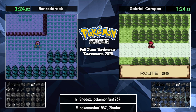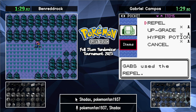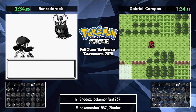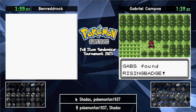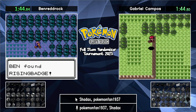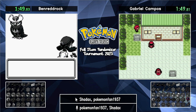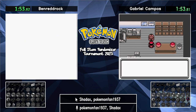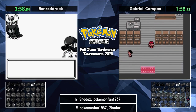A cool feature of this randomizer compared to the previous year's tournament is that we can now bike everywhere, including indoors. And we start with a repel, allowing us to get through this first route without any encounters. And here we get a Rising Badge, so...